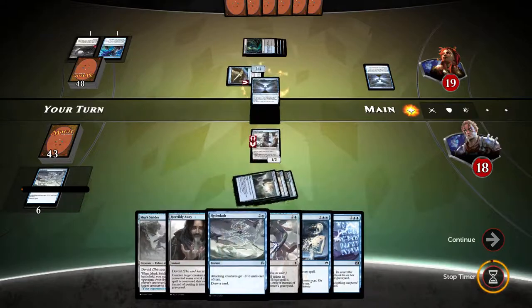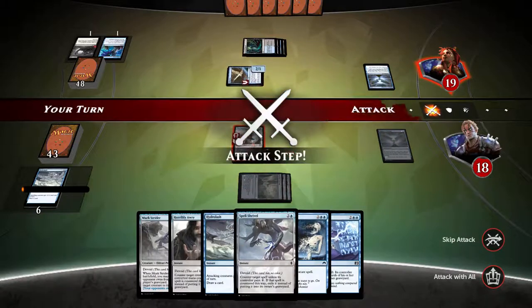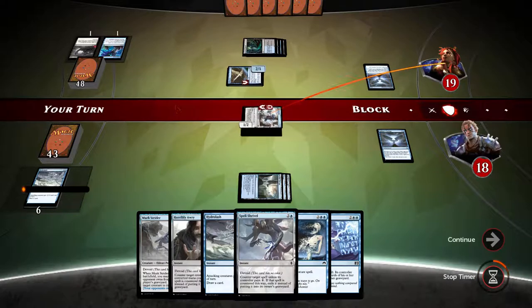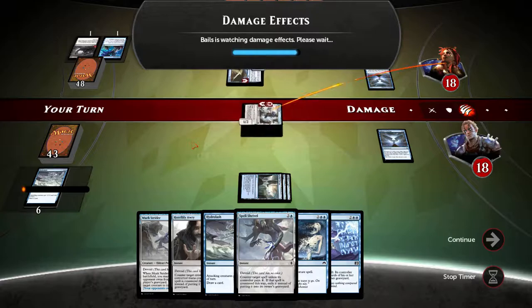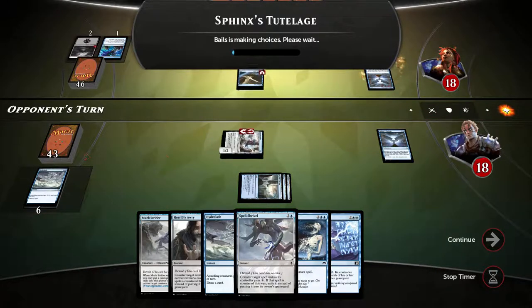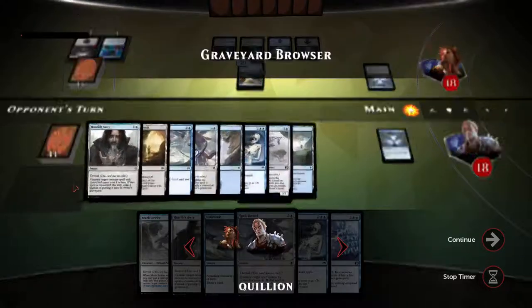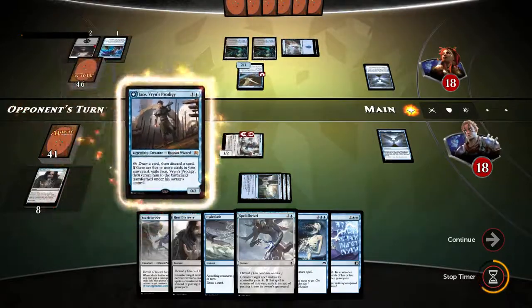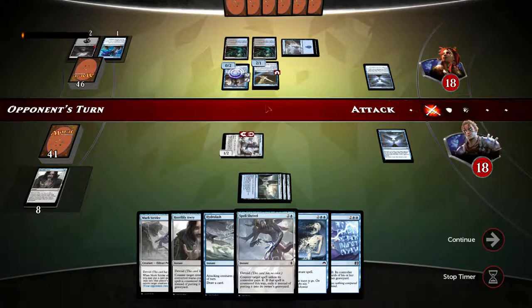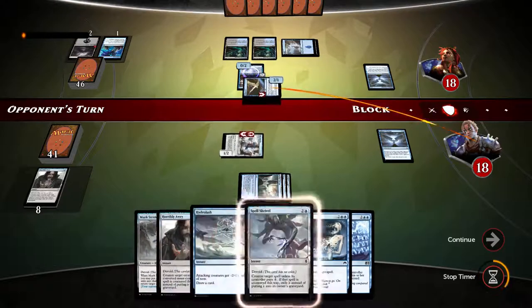Sphinx Tutelage — yay! I know we could have kept Spell Shrivel up, but we really need this. Opponent is down to 18 cards. We are milled more than our opponent, but thanks to the opponent's milling we got Sphinx Tutelage relatively quickly. There is the milling. Another Horrible RE, and Jace comes out — that's fine.